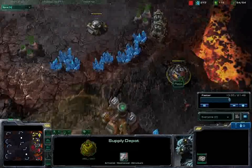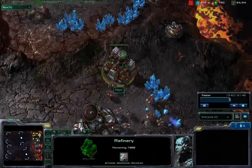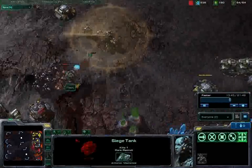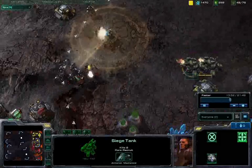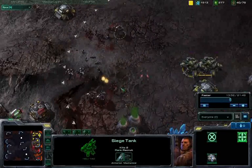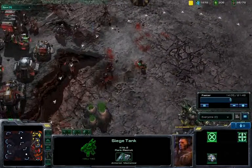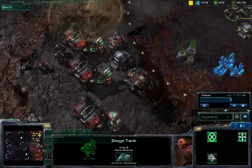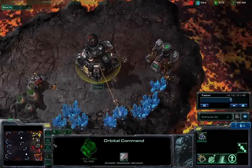A scan going down on my base — he's going to see this one supply depot, actually sieging up, so that supply depot is done for. He is also in range of this refinery, and we have a very large clash here. My siege tank is taking the brunt of the damage. These two tanks are actually going to be sieging up and should be able to take down these marauders pretty easily. My units are forced to pull back from the range of the siege tanks, so this contain is once again very successful for Racist.